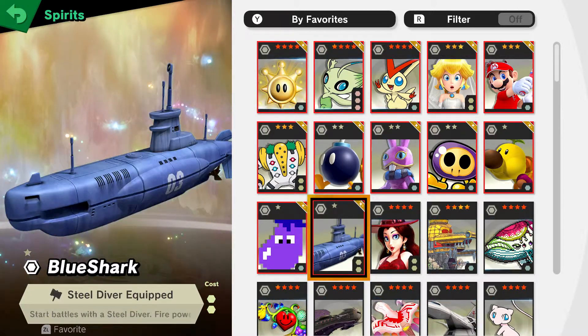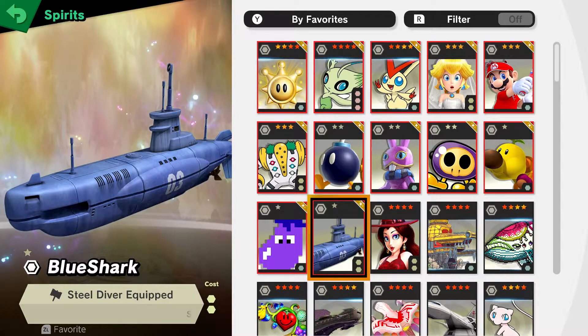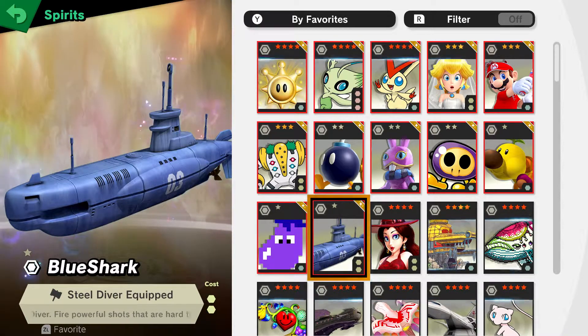First you have the Steel Diver. It's 2 slots, 1 star — seems like it sucks, right? But for 1 star, it's really good. You can land a quick 20-30% damage with the Steel Diver, and don't forget to throw it at the end for an extra 5% damage.